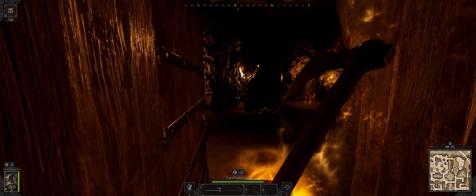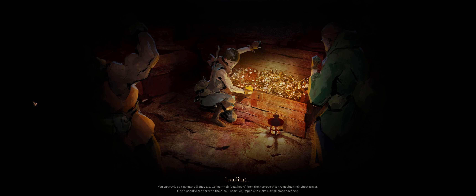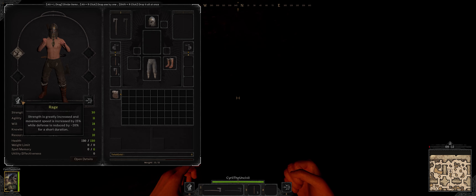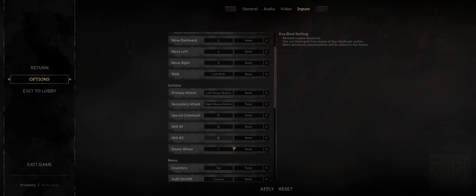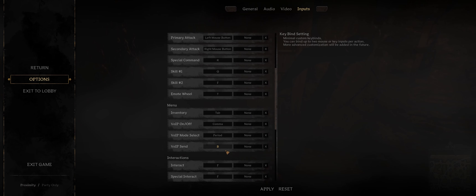Alright, don't press E this time. Hitting Tab we can see our skills. Rage: strength is greatly increased and movement speed is increased by 15%, while defense is reduced by 20%. Good to know. The next hit ignores 75% of your enemy's defense. Progressiveness results in 55 armor rating. So that's why I keep dying so fast — I gotta not accidentally hit E. I should just swap E and F: skill needs to be F, and interact needs to be E.